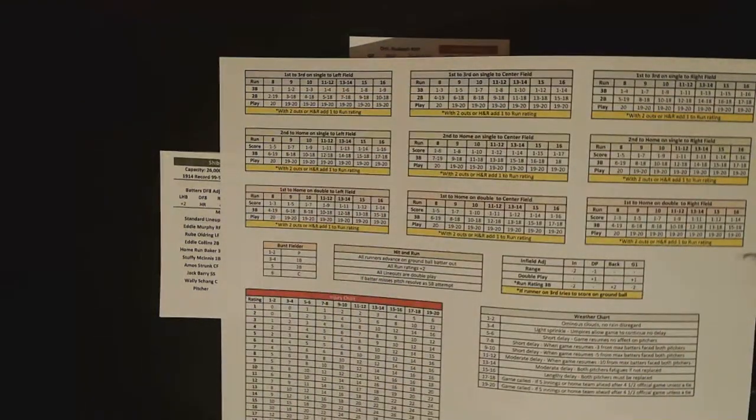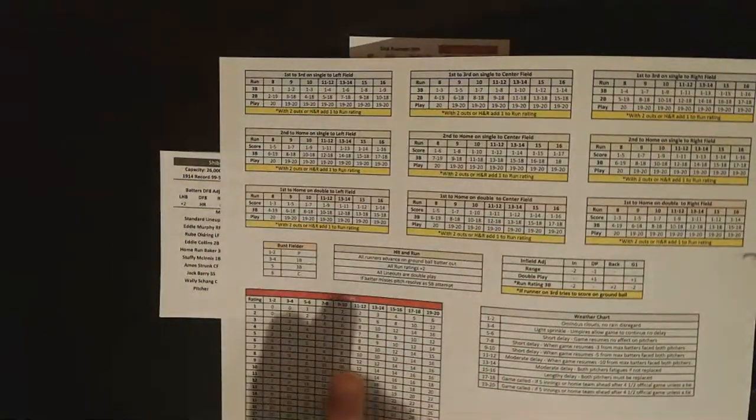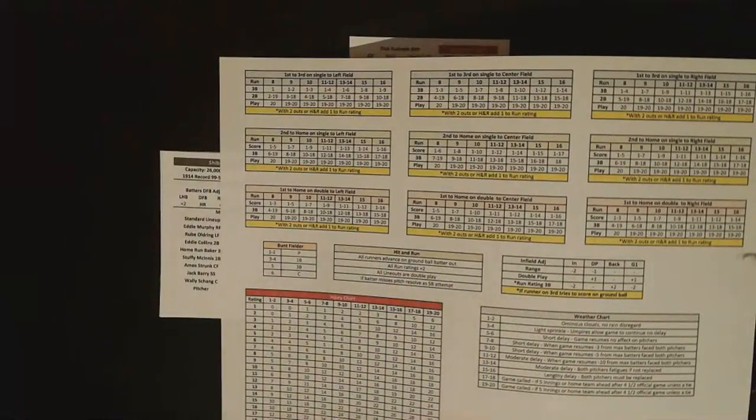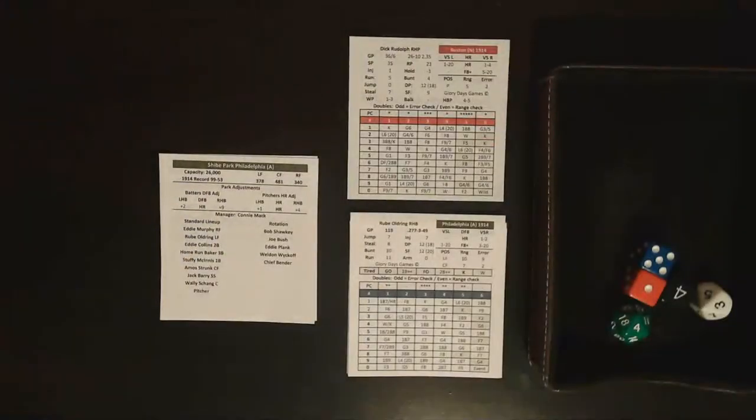The runner advancement chart covers singles, doubles, different fields, and the double play actually comes off the batter's card. It includes single and double runner advancement, where bunts go, hit and run adjustments, and infield adjustments for double play. There's also a weather chart used if an event calls for it, and an injury chart if you're playing with injuries.